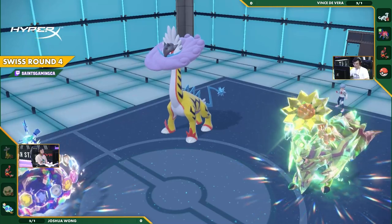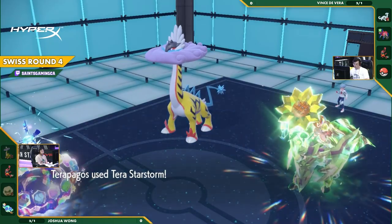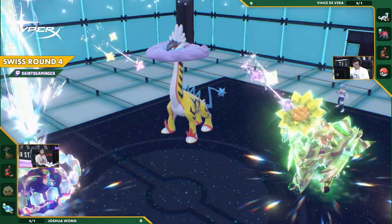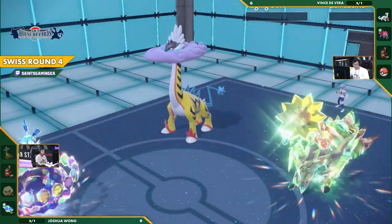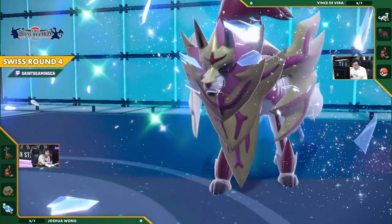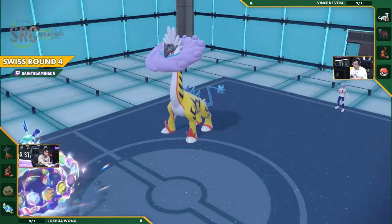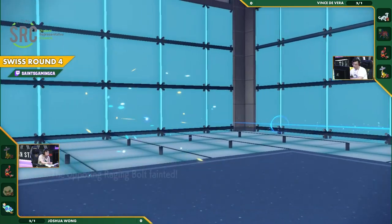I think for Vince, the only real out that he had to potentially win this game was for enough Double Protects to happen such that the Tailwind runs out, and the Zamazenta can outspeed and KO the Terrapagos with Body Press. But not today, as the odds of landing so many consecutive protects are very low.